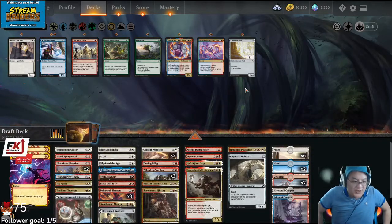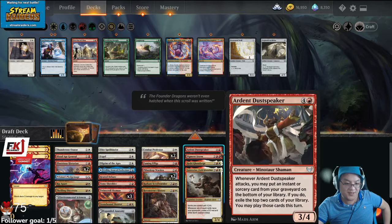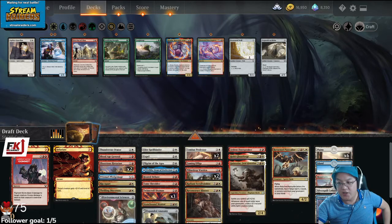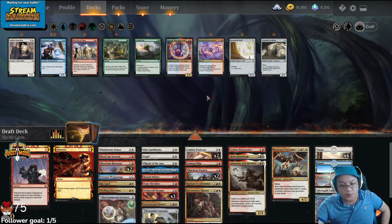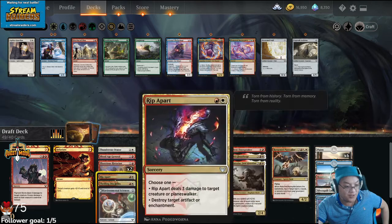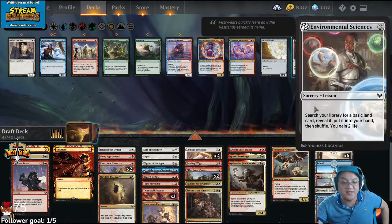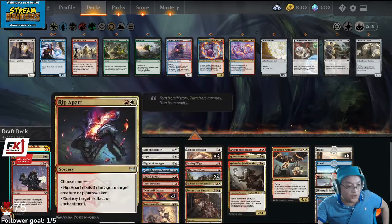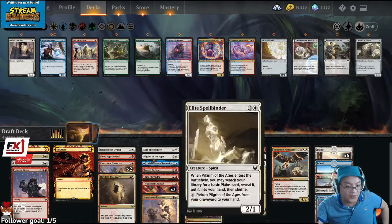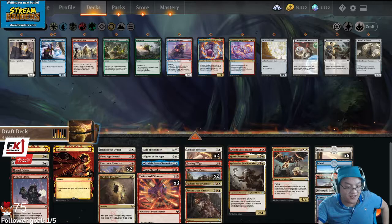I don't have a lot of Pump Spells. Maybe that's probably what I need to do. I have actually had a three Twin Scroll Shaman four Enthusiastic Study deck that did well before. But I don't know if that's something I would do all the time. I actually don't have any Learn cards — I have zero Learn, which is kind of awkward. I feel bad now because I just didn't see the right Learn cards.